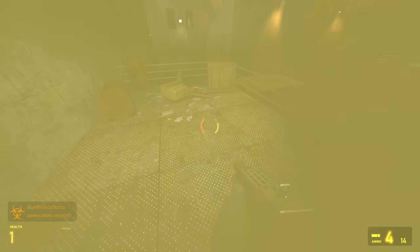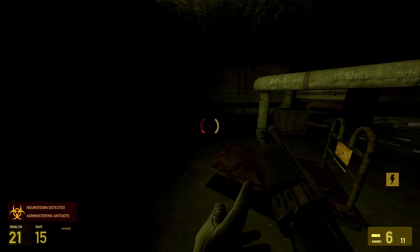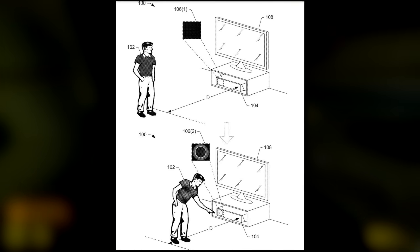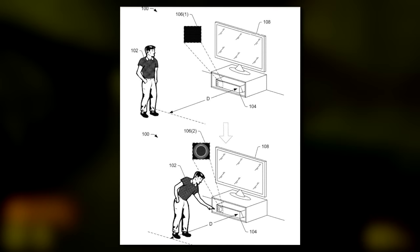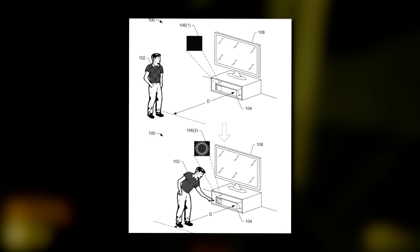One of those features was a proximity-sensing lit power button — a power ring with a touch-sensitive panel. In fact, one of the members of the Steam hardware team filed a patent specifically for a touch-sensing, proximity-sensing, lit power button.